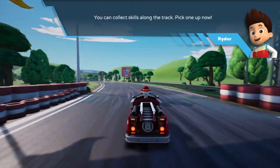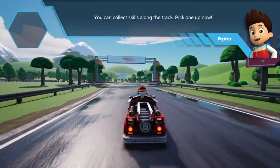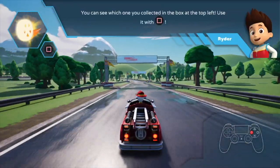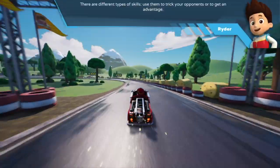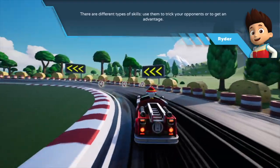You can collect skills along the track. Pick one up now! You can see which one you collected in the box at the top left. Use it with this command. There are different types of skills. Use them to trick your opponents or to get an advantage.